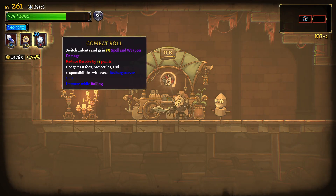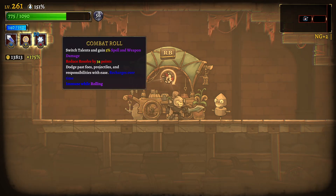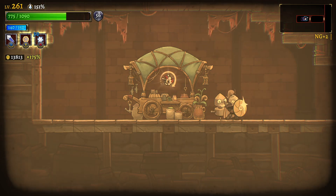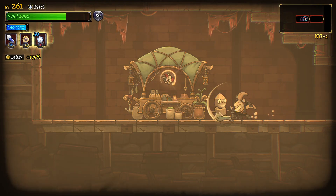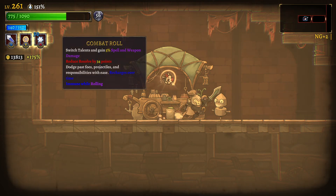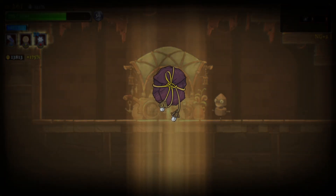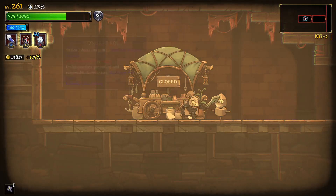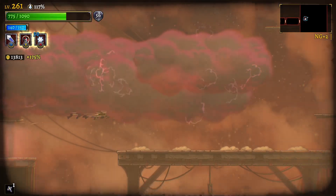What is this? A dodge roll - a combat roll instead of the shield. 34 points. I think I like the combat roll, to be honest. I like the shield too, though. Combat roll or shield? Combat roll is one of the better ones, and shield is also one of the better ones. I could use the shield in panic mode. Let's go for the combat roll. This sounds like a two-second cooldown, while the shield has about five or six.